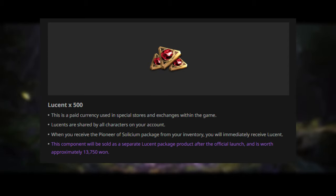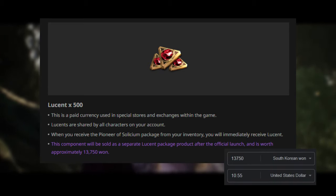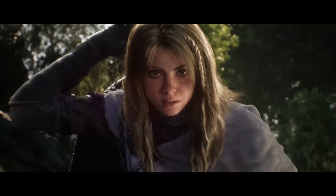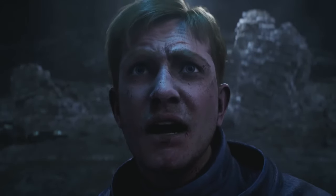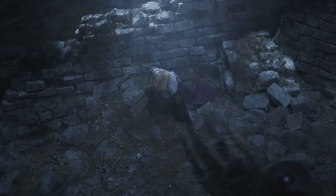The first item in the Founder's Pack is 500 Lucent, which is the game's Cash Shop currency and also the currency players trade with. This feels like a small amount for a Founder's Pack, but I believe these have been kept low so the economy does not get inflated too much, and people would not have massive amounts of Lucent to spend before the prices settle down. Considering how impulsive gamers are, I doubt this will do anything, so personally I would have liked to see a bit more.